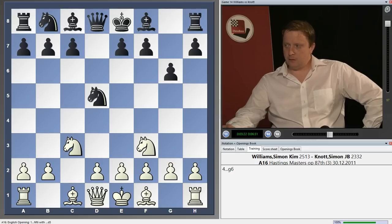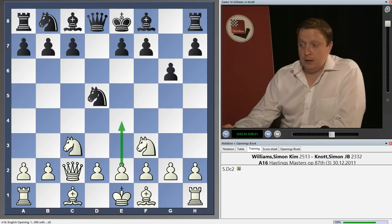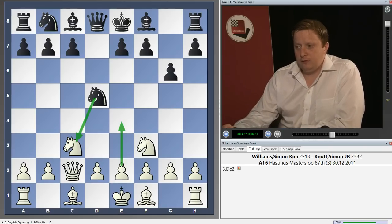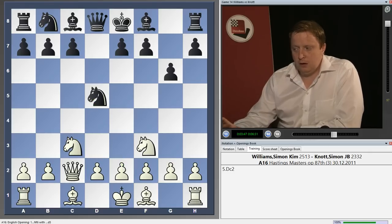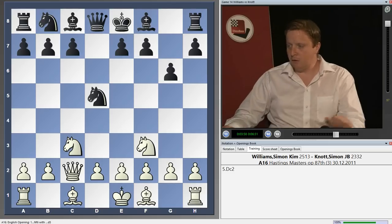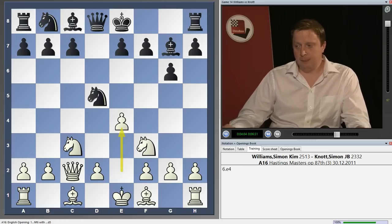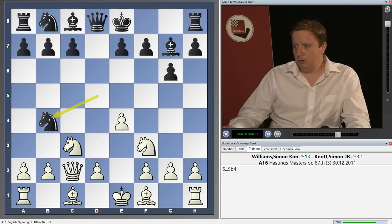Instead, Qc2 is my idea. This is a very interesting move, and one of the main points behind it is that we want to play e4. After a capture on c3, we want to recapture on d4 and avoid the exchange of queens. So our main intention with this is to play e4, and it can lead to a very nice attacking position. I had a game against Simon Knott from the Hastings Masters Congress 2011, and after Qc2 that game continued bishop to g7 — obviously a logical continuation — so now e4 is the move to play, and this was my intention. Knight to b4 is a move that is rather theoretical.